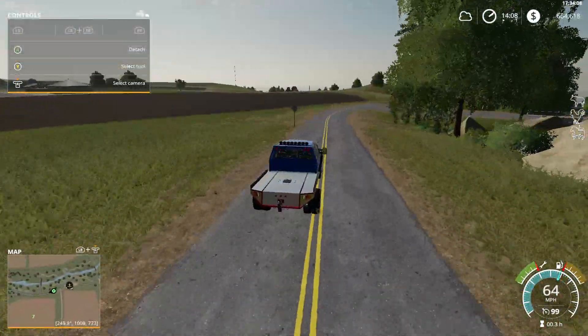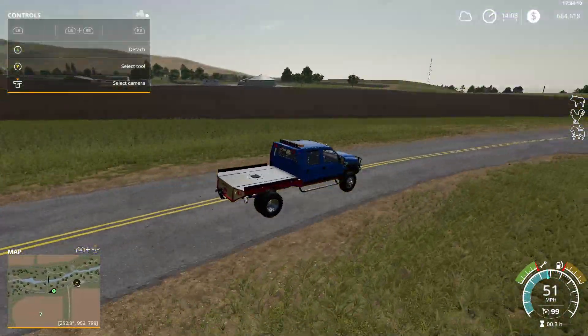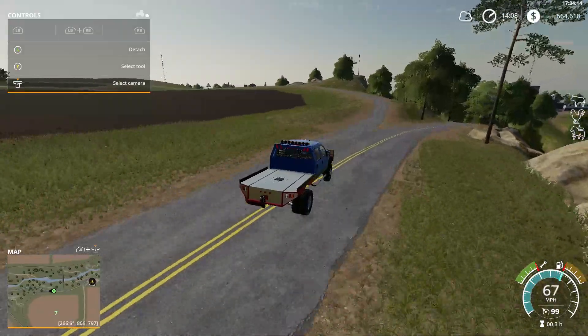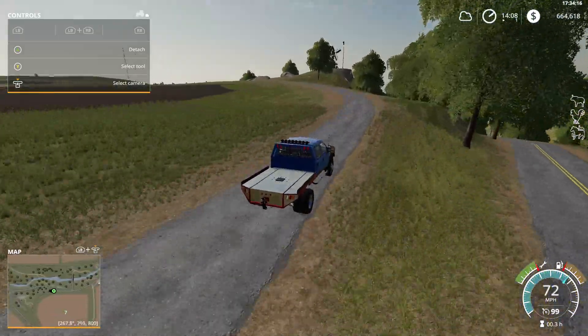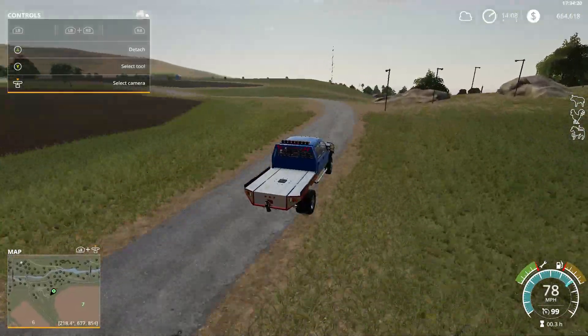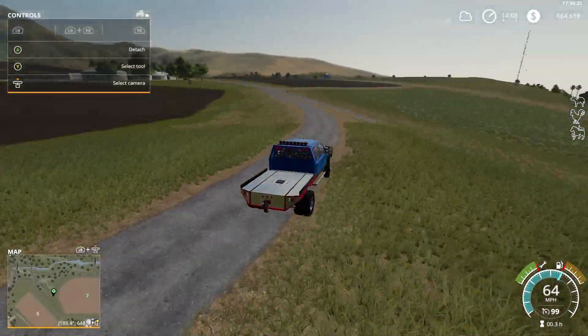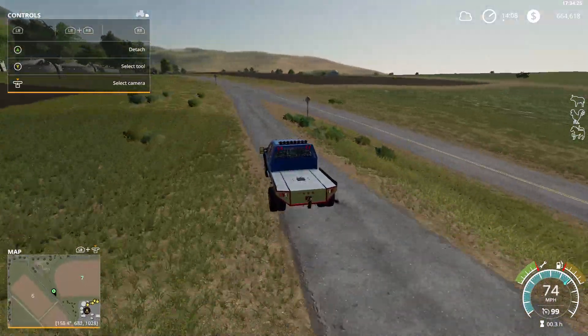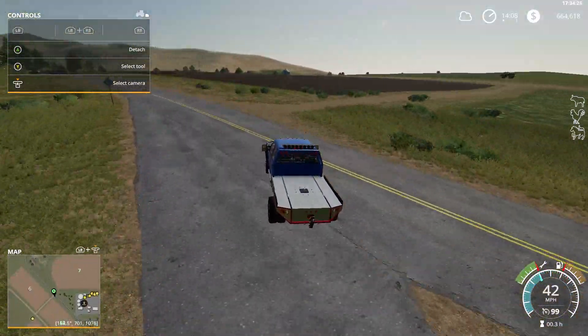This is Field 7 — I bought it. I also own the biogas plant over there. Surprisingly, the biogas plant does not pay a lot on this map, and it has a 50,000 liter limit on the hopper. It takes forever to do a massive silage harvest. That's why I went back to doing soybeans.